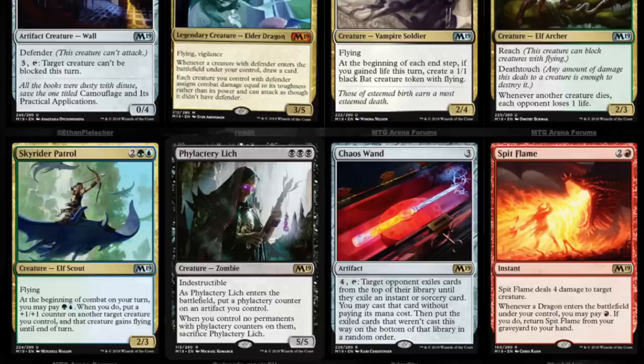you may pay a green and a blue. When you do, put a +1/+1 counter on another target creature you control, and that creature gains flying until end of turn. This is going to be a very good card in limited — it has a consistent ability you can sink your mana into each turn,